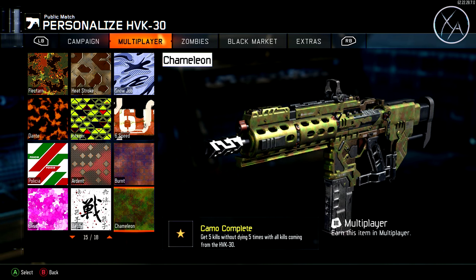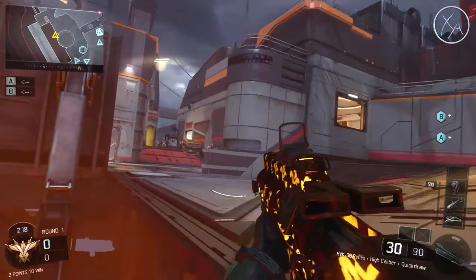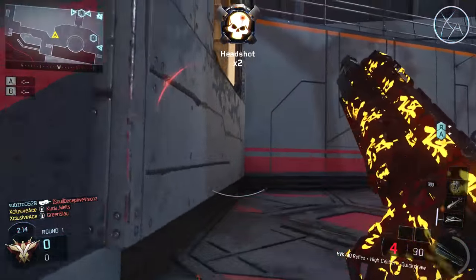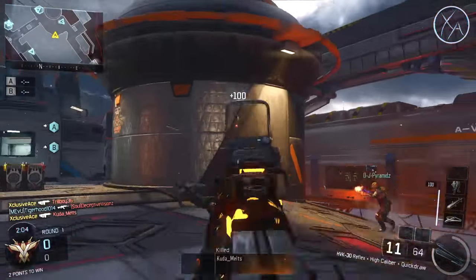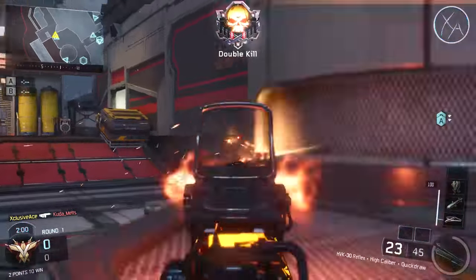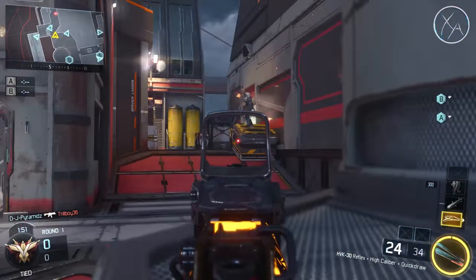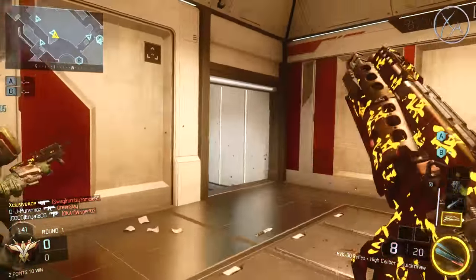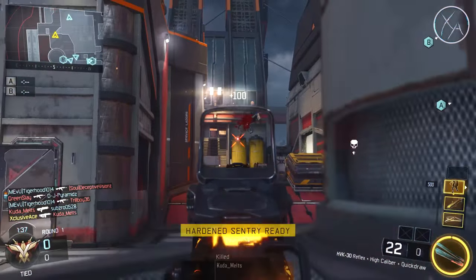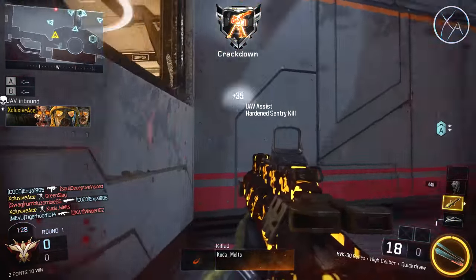Finally we have the Chameleon camo, which — just like most other guns — requires you to get 5 kills without dying, 5 times, all with that gun. You can mix in kills with another gun mid-streak and still get credit for that life as long as you finish the final kill with the target gun. Also, if you use the Rejack specialist and get downed after 4 kills, successfully rejacking and getting one more kill will count toward the challenge. Note that kills do not carry between rounds — if you get 4 kills right before a round ends and survive, you reset to zero on the new round.